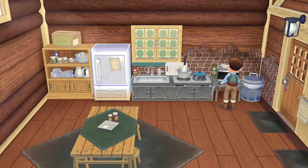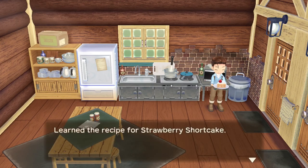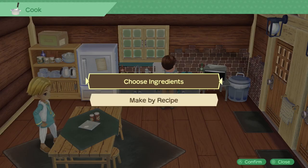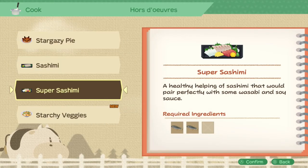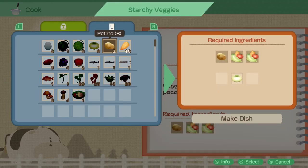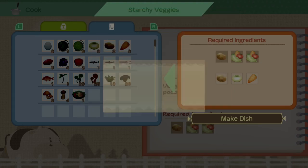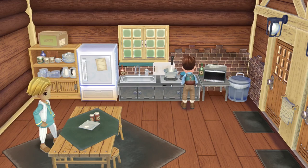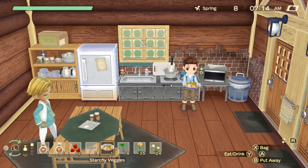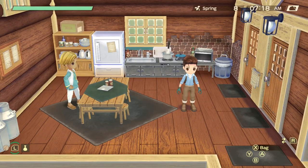If it's your first time making a specific dish from ingredients, the recipe will be added to your recipe list so you can make it more easily in the future. Cooking from recipes is the second way to cook — it's easier because you just select the category, pick from any recipes your character knows, and it will tell you what ingredients to use. You cannot fail a recipe this way, but you're restricted to those you already know. Soon we'll go over how to learn all recipes as efficiently as possible, but first let's talk about cooking levels.